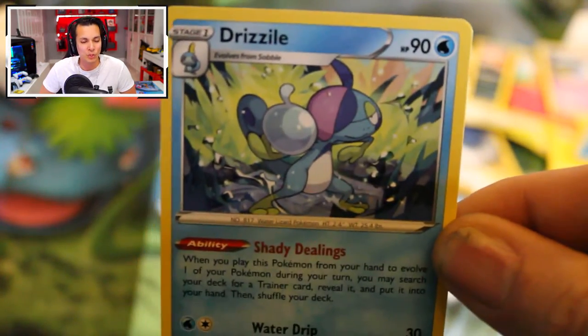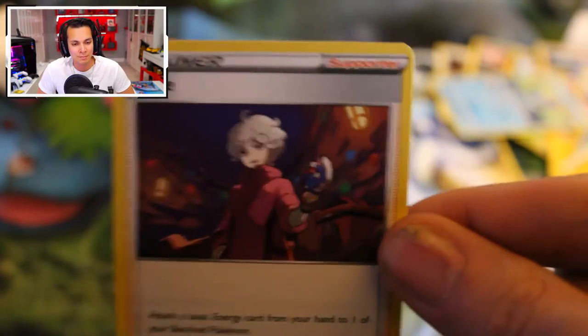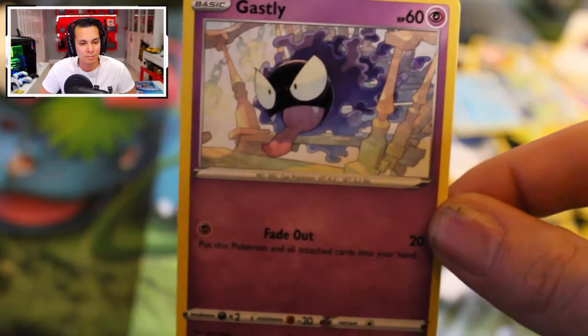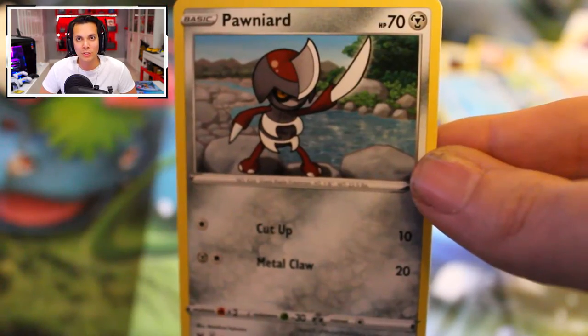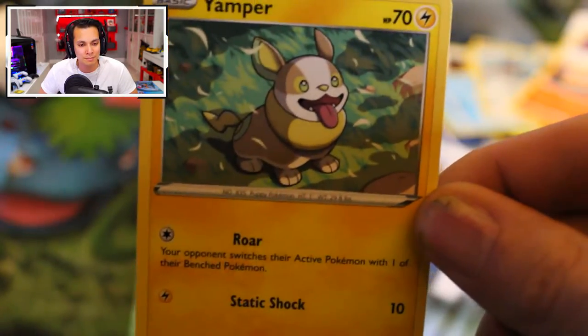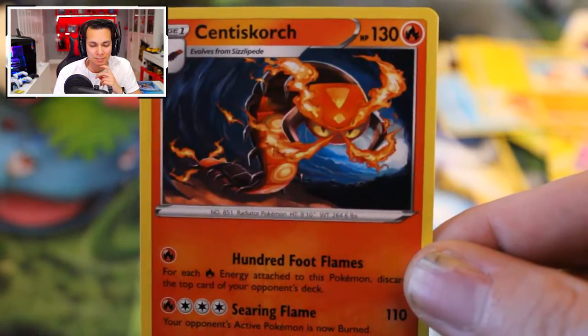Next pack is Sword and Shield. I've had more luck opening these packets from the bottom rather than the top. We have an Energy Card, a Drizzile — Drizzile my Fizzle! Ordinary Rod we've already seen. A Trainer Card called Bede — you remember him from Sword and Shield. We have a Gastly. Next card is Pawnard. And then we've got a Fizzlepede. Next up we have Yamper — first time we've seen one this session. A Corpish we've seen. A Reverse Holo Thwackey, very nice. And the last card is Centiskorch in normal form, non-holo.